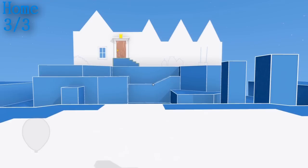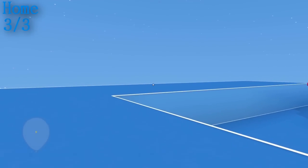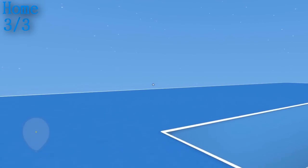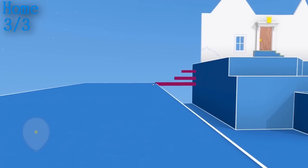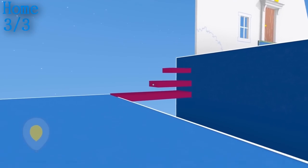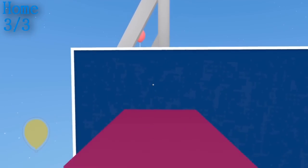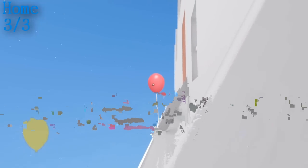And the final one in this section — just as you have come through, go round to the left hand side of the house and make some stairs as you can see here, and make your way up to the top there and look behind the house and you are going to see the balloon. This was actually the very final balloon that I needed to get for the trophy.